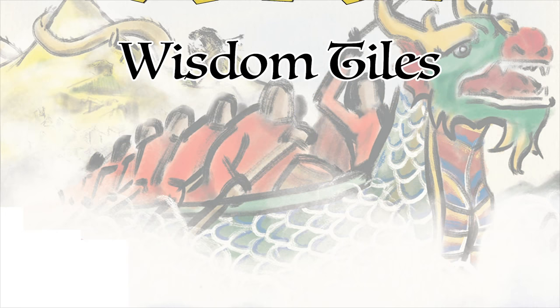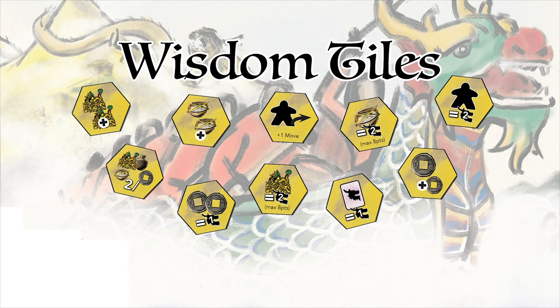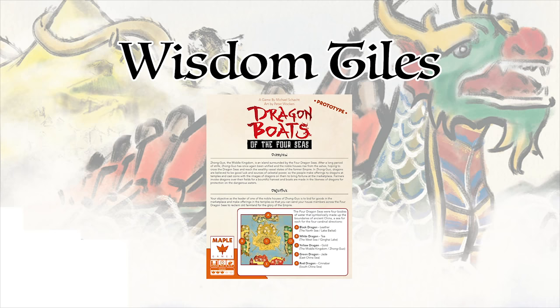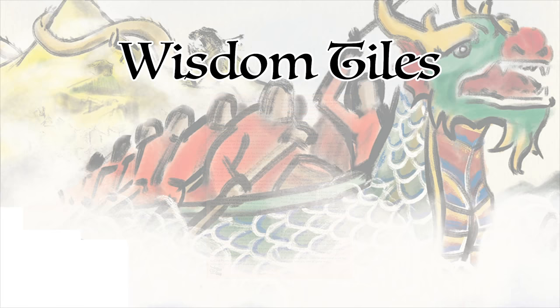Before moving into the end game scoring, there is one thing we didn't cover in detail. The wisdom tiles collected from the mountain path grant certain abilities and end game scoring possibilities when they are collected. Please refer to the back of your rulebook for a detailed explanation of each one. You can also find an explanation of each of the special cards in the game in the same section of your rulebook.